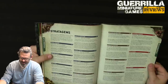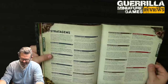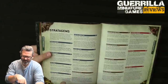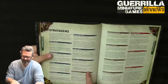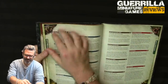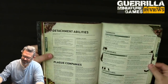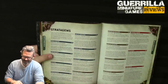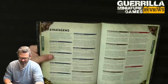You can juice Mutant Strain by taking a big unit of pox walkers and using Wrathful Dead (1 CP) to re-roll all hit rolls in the fight phase, just fishing for 6s with a massive number of attacks to blow through with mortal wounds.